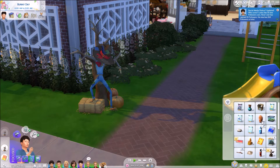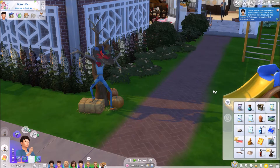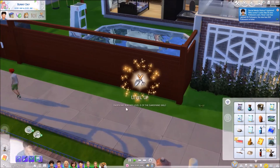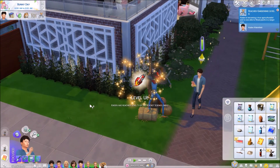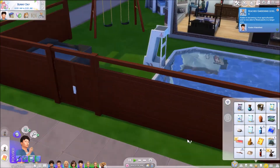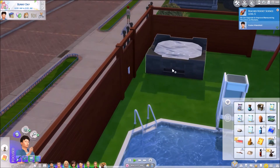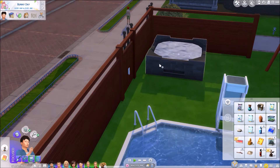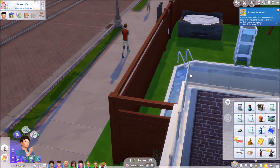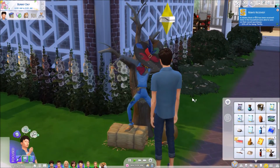All our seeds are in our family inventory - that's where I stuck them. When we had the gnomes come and leave all the seeds, I picked up what I could find. Some might still be buried because I always have to have move objects on, even when it looks like there's nothing there. Even to place this hot tub it looked clear, but I had to use move objects - I think something might be buried that I'm just not seeing.